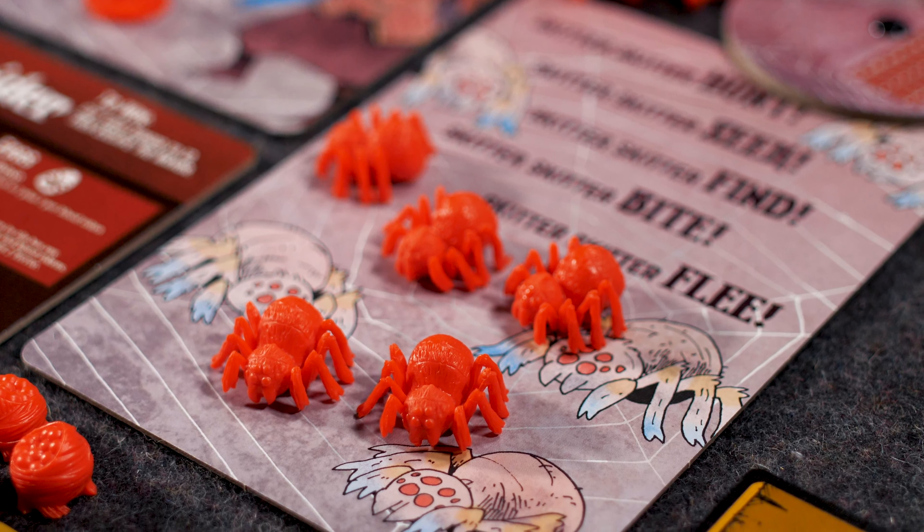Remember: the spider will be more efficient at the beginning because she can divide into five separate figures. Taking out those figures and that health early makes it harder for her to manipulate the board and move around. That's kind of the overview of the paladin.